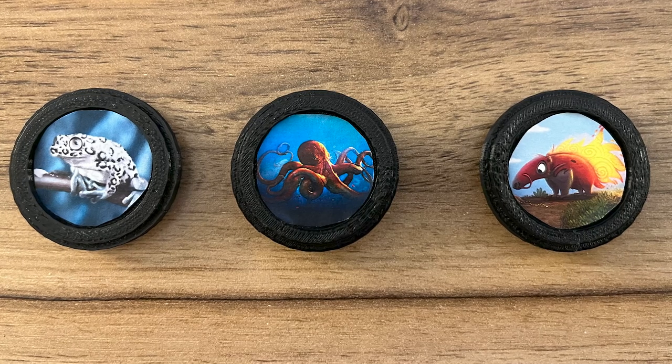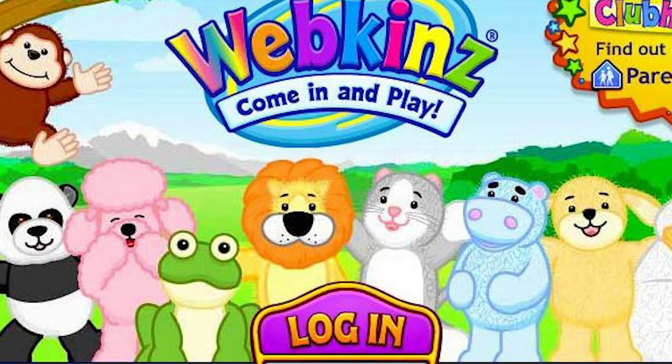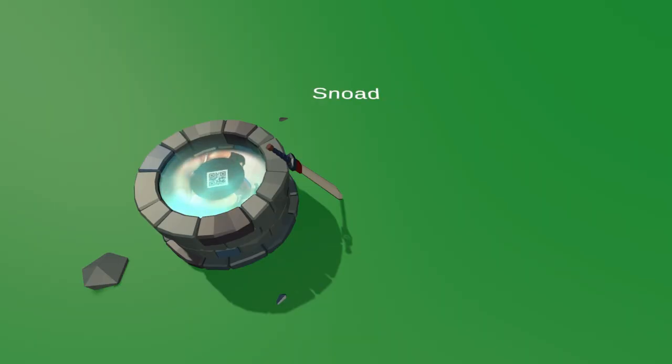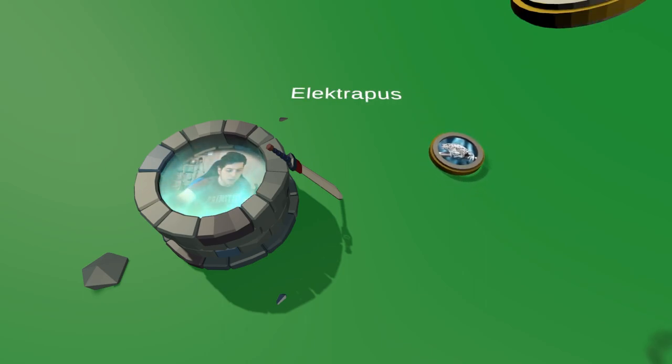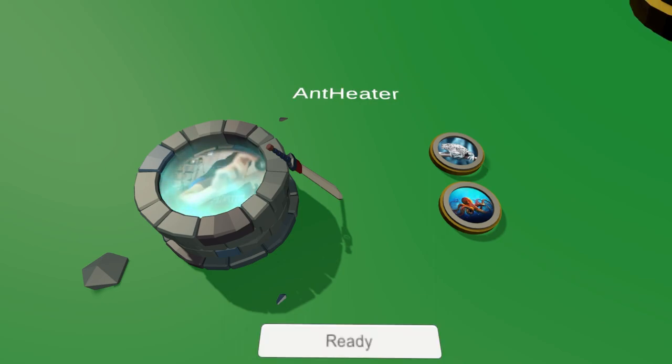There's also a physical component to the game. Me and my girlfriend have been talking about Webkinz non-stop recently, and I thought the world could use another cross-reality collectible. I don't think that's a real phrase, but I like it — I'm gonna put that on a t-shirt. Each one of these coins has a QR code on the back that can be scanned into this wishing well, and then it adds the coin to your account. So once you have a coin scanned into your account, you can use it in any future battles.